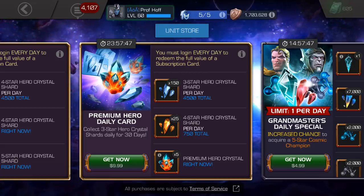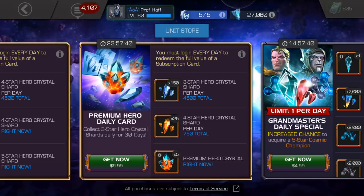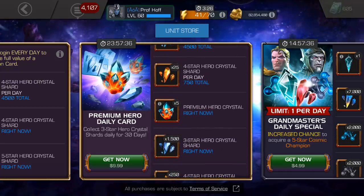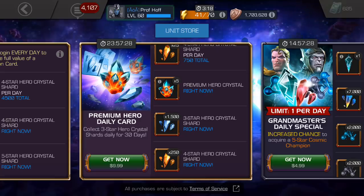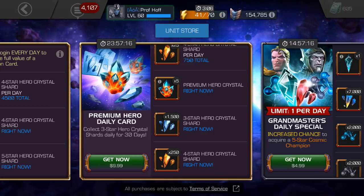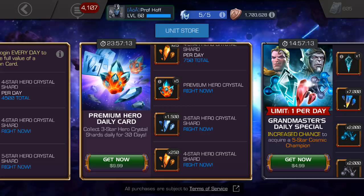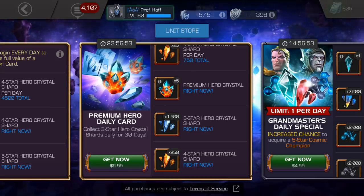The $10 daily card gives you 4,500 three-star shards by the end of the month, 750 four-star shards, five premium disappointment crystals, and almost enough shards to give you a fully formed three-star — you're 500 short — and then 250 four-star shards right now. The C-grade price right now for a four-star is $10, but we have seen far better deals for that price in the past. One of my favorite deals is the ultimate crystal weekly card that sometimes appears for $10 — you get seven opportunities to get a 20% shot at a four-star, and I've seen people get five out of seven of those crystals as four-stars. Sometimes it's one out of seven, but either way for 10 bucks you get that many, sometimes more, opportunities for a four-star. And if you miss it, you're guaranteed a three-star from that crystal.